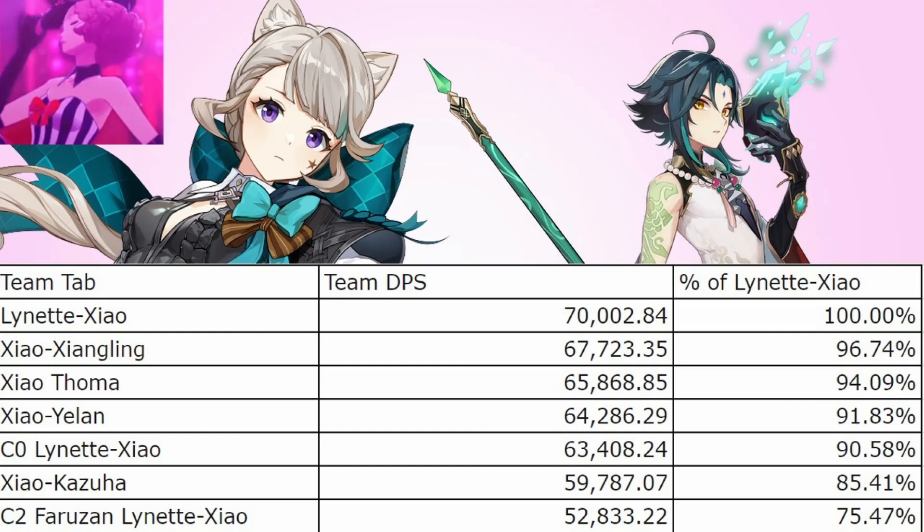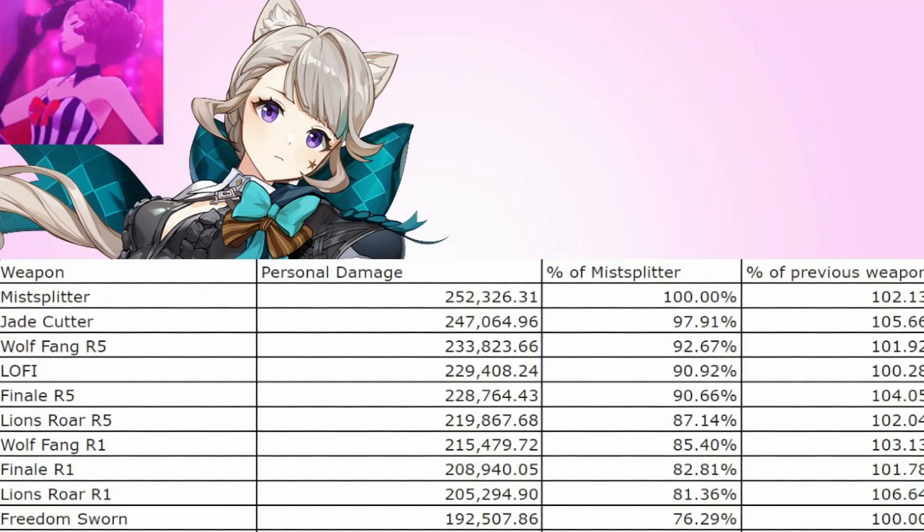So overall, I think Lynette makes an incredible pick for Wanderer, Lyney, and Xiao. And with that covered, let's go over her weapons and artifacts. If you are using her with Lyney or a similar team that doesn't buff her and uses her as a solo Anemo unit, you will want to use her on 4-piece Viridescent Venerer with Favonius or Sacrificial Sword for energy, or Freedom-Sworn for buffing if you can get enough ER without Favonius or Sacrificial.